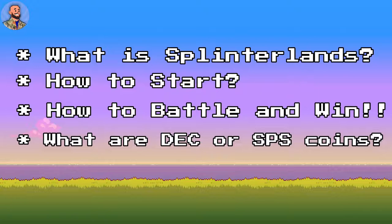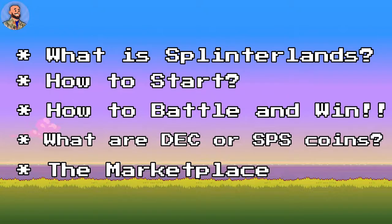The way you get rewarded in this game is through DEC — Dark Energy Crystals — or SPS, which are Splinter Shards. They're the currencies you earn in the game. You can use that currency to buy cards, or you can just cash them out for real-life money. I'll cover what you can do with those currencies when we get to it.